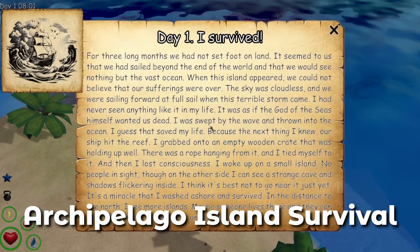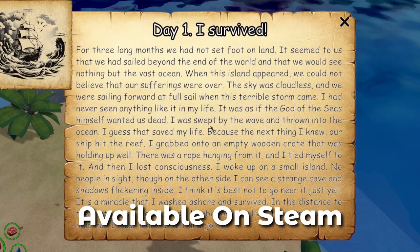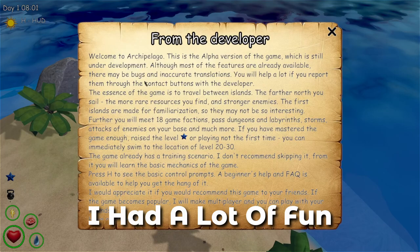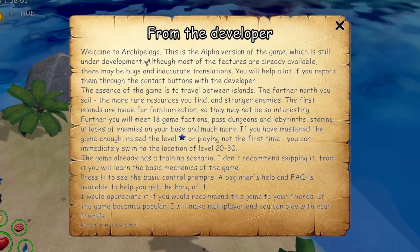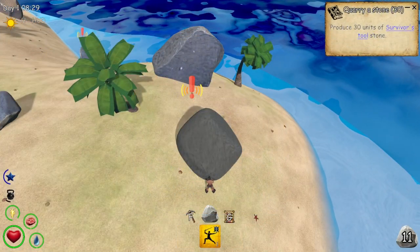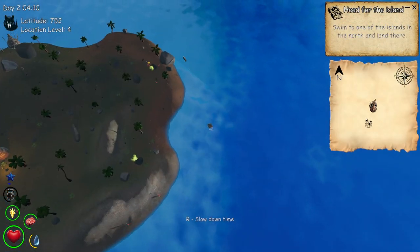Archipelago Island Survival is an upcoming survival game from Frostfire. The demo is now available on Steam and I've had a couple of hours on the game, mainly in the tutorial. I had a lot of fun playing Archipelago and I liked the promise of the game. The devs are planning hundreds of items and resources, over 100 different enemies and NPCs, and gameplay that mixes survival RPG crafting and trading with island hopping — the main aspect of the game.